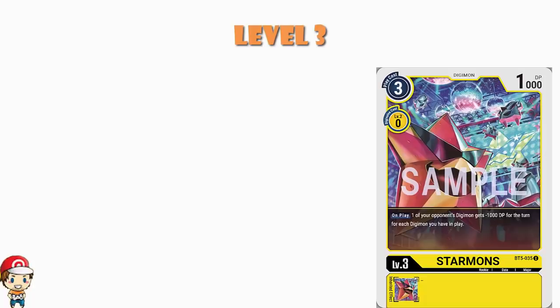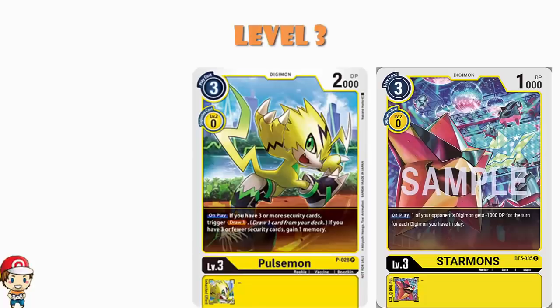The other one here that gets graced with a full playset is Pulsemon, and I love me some Pulsemon — that might make me start playing Yellow a lot more in the near future. Pulsemon's got a fairly ridiculous skill: when you play it, if you've got 3 or more security cards you draw 1; if you've got 3 or less, you gain a memory. It basically turns into a 2-cost to play. But if you've got exactly 3, it's a 2-cost to play that will draw you a card — which is clearly a little bit over the top good. It gets a little bit silly good, a little bit quickly.